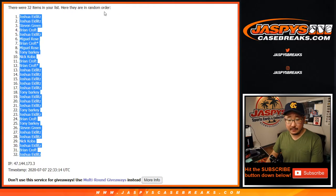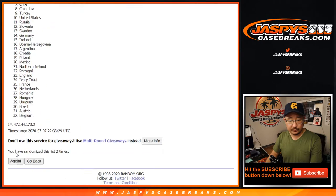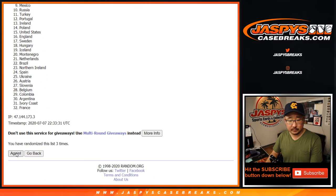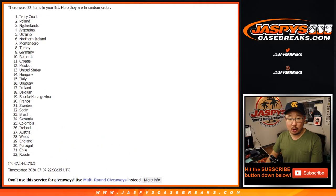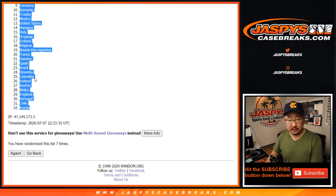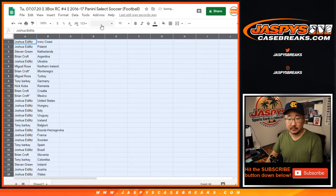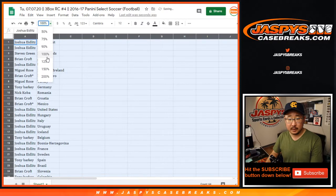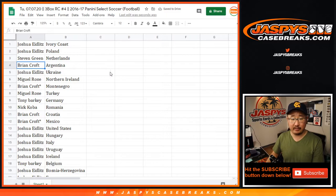Seven times for the countries. Six and seven and final time. After seven, we've got the Cote d'Ivoire down to Russia. So Josh with the Ivory Coast and Poland.